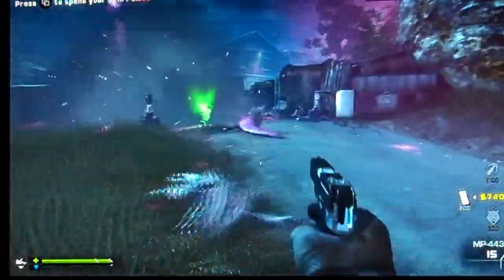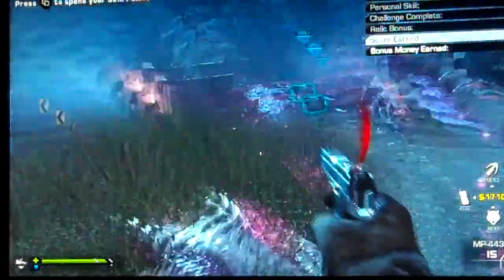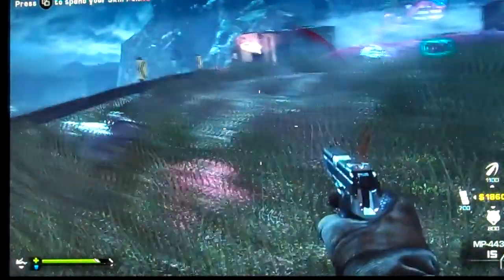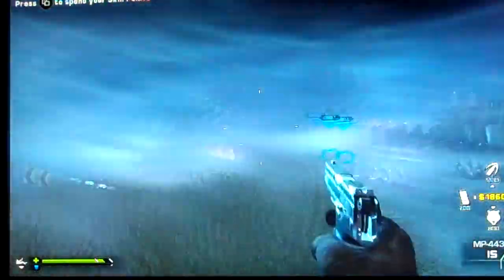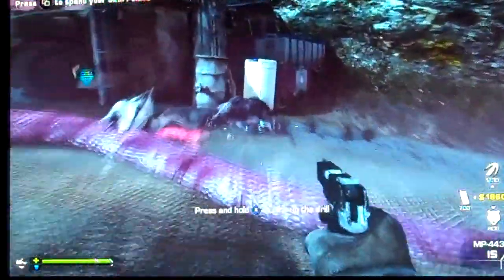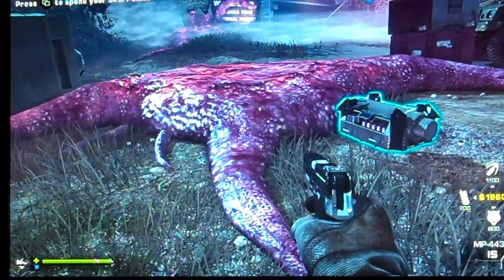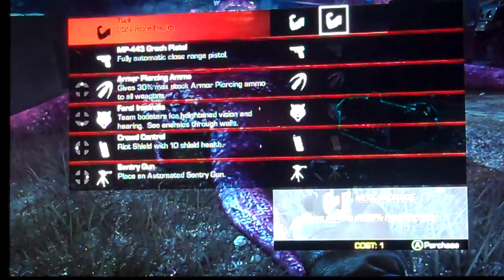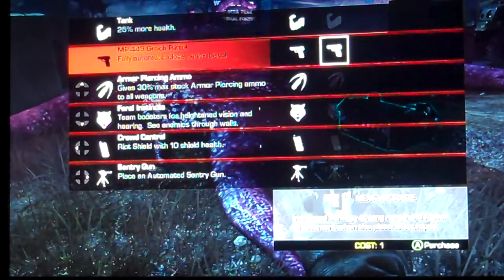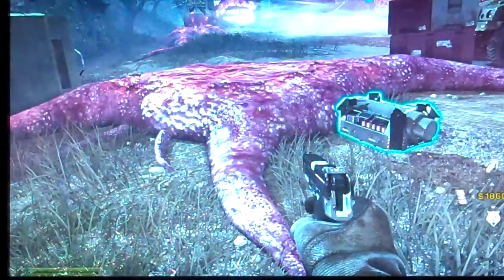Instead of getting one challenge point you get two. From here on out I'm going to knife them — boom, they drop with one knife each for a few minutes after that oil derrick blows up. You're a little more powerful for a few minutes so you can knife everything and it drops dead. Now we're scoring skill points — 25 more health, increased gun damage, and melee damage boost. I'll save the other point for now.